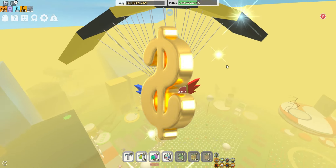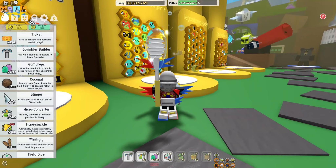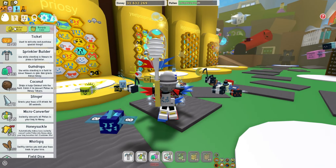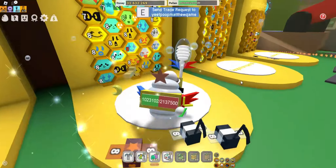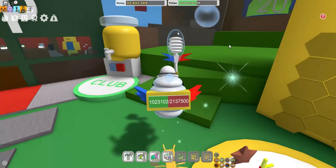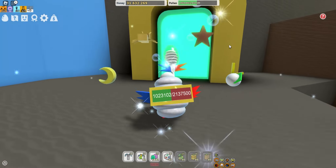And finally there is trading! In this new update you can trade, but not regular items — you can trade stickers and your Peaclips. Currently you cannot trade your Peaclips since Onnit is still fixing that. You just go on their hive and there will be an option to send a trade request.